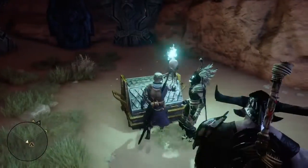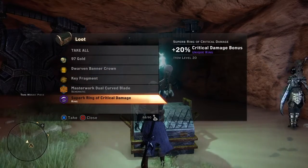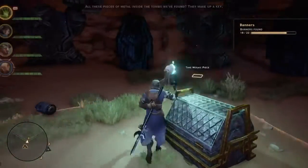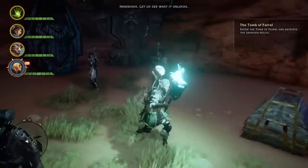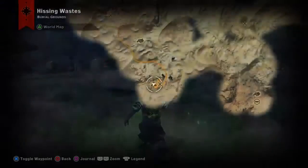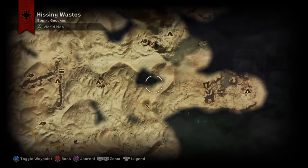Yeah, this has got to be a weird experience for him. Masterwork dual curved blade, dwarven banner crown — sounds good. Mosaic piece. We know what it unlocks, but we don't know what's actually going to be inside there. So let's go find out right now.